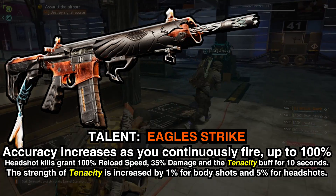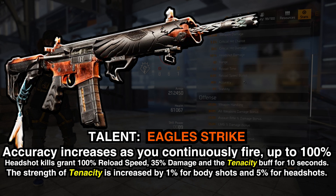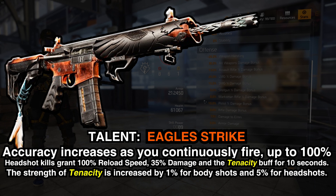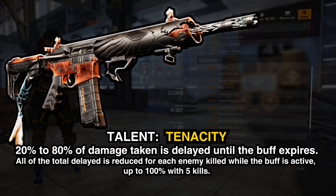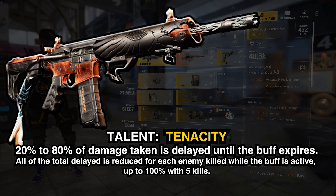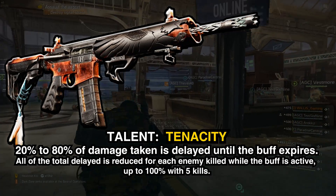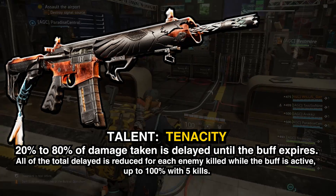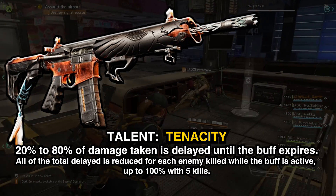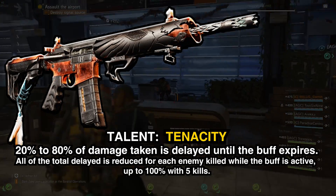The strength of Tenacity is increased by 1% for body shots and 5% for headshots. Let's take a look at the Tenacity buff. So with Tenacity, 20 to 80% of damage taken is delayed until the buff expires. All of the total delayed damage is reduced for each enemy killed while the buff is active, up to 100% with 5 kills. So you can pretty much negate 100% of damage, or at least delay it — which is nuts. Probably one of the most insane perks in the game.